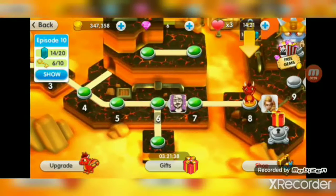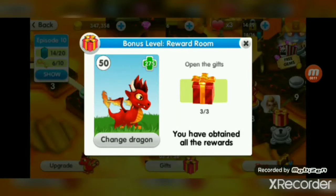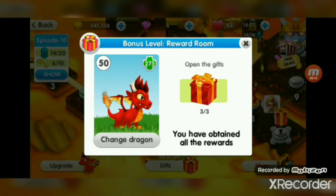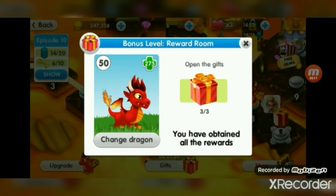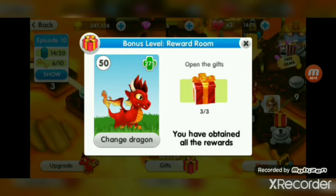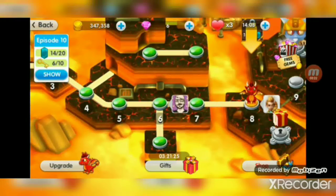So I accidentally opened the reward room in the gift, and it's okay because I need rewards. So what I got there is a few coins, probably like about 50,000, 3 gems, and 2 potions.